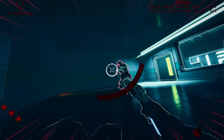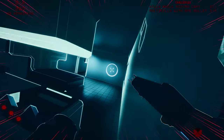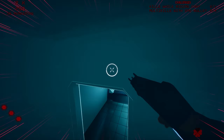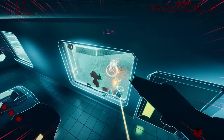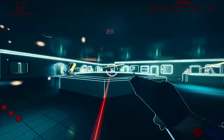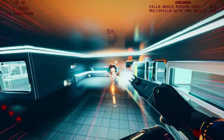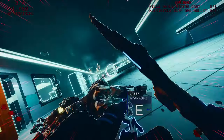Severed Steel is a first-person shooter with incredible acrobatics and slow motion. It kicks some serious ass. The game enables you to blast a hole in a wall, then jump through it killing all the enemies you can see with bullet time — straight out of an action film.